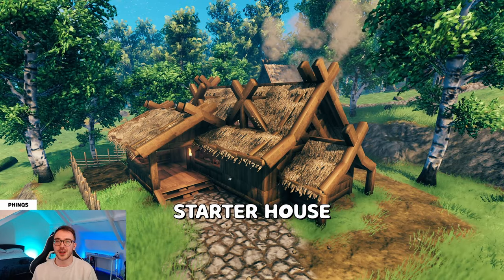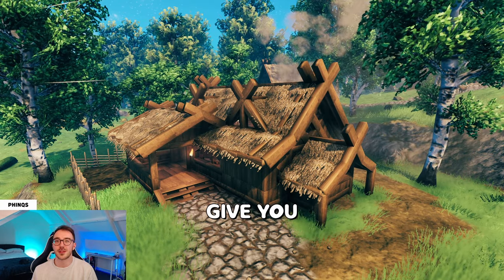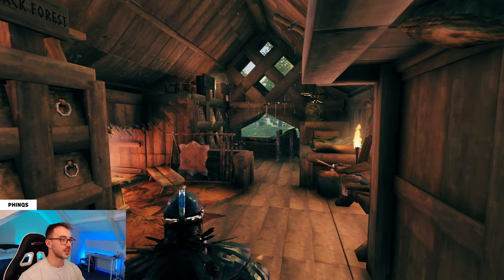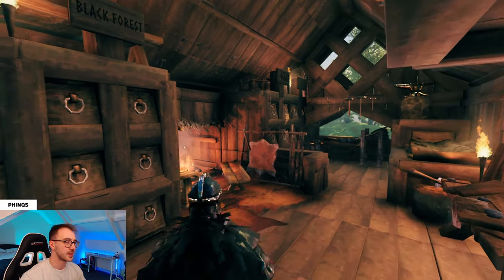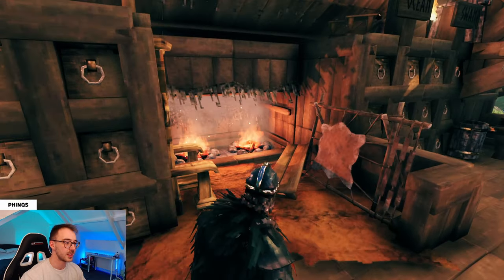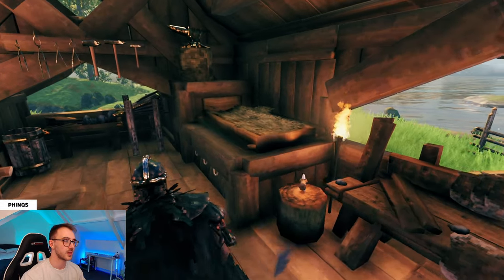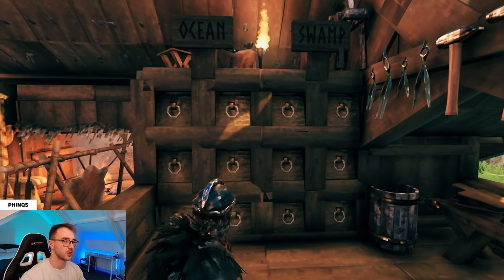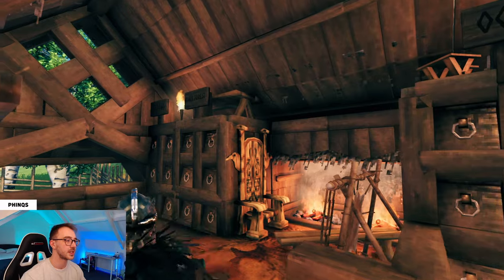Here's another easy-to-build compact starter house that I made in Valheim. Before showing how to build it, let me give you a quick tour. Starting from the inside, we have absolutely everything we need for a starter base, including 24 storage chests, a comfort and cooking area, max level workbench, sleeping area, and max level forge.